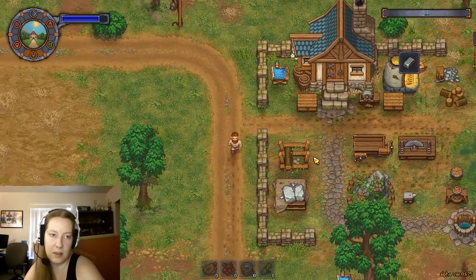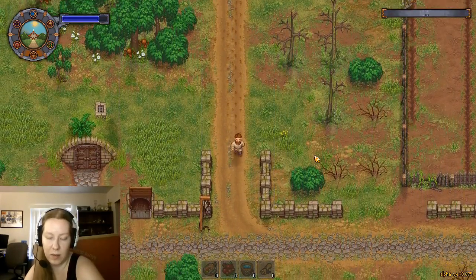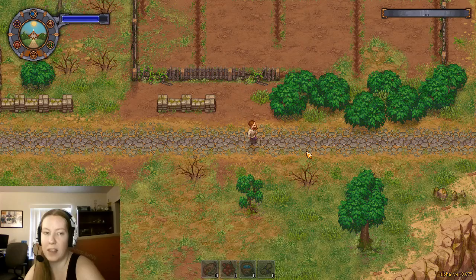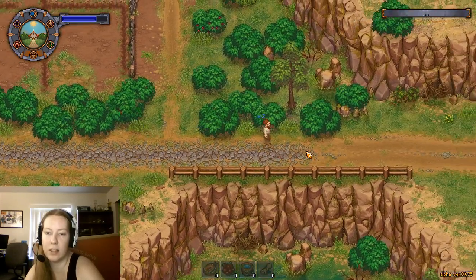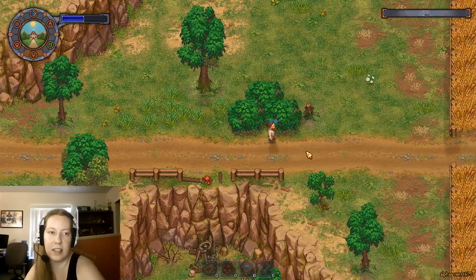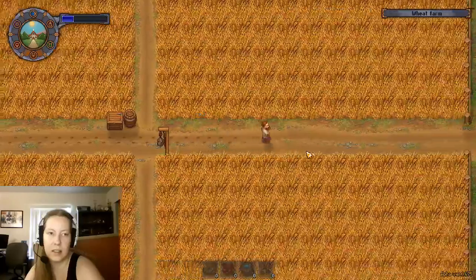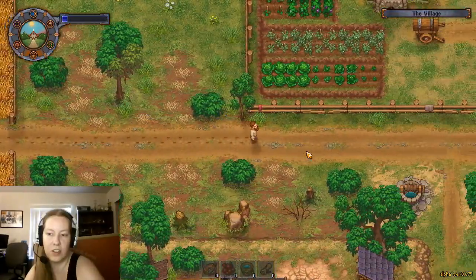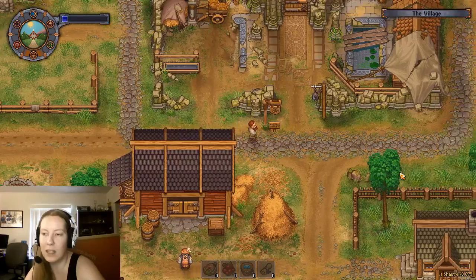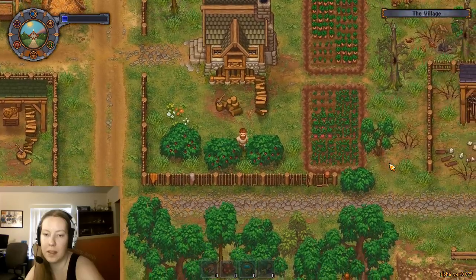We're gonna need another whetstone soon. Let's go buy one from the blacksmith - he's in the village, so we're just gonna make the very long trek over there. Since we're not gonna do anything else today, we can do a little bit of running, because it's gonna take all day to get there and back. We can't even run to the village without using up our whole energy bar - it seems a little broken.